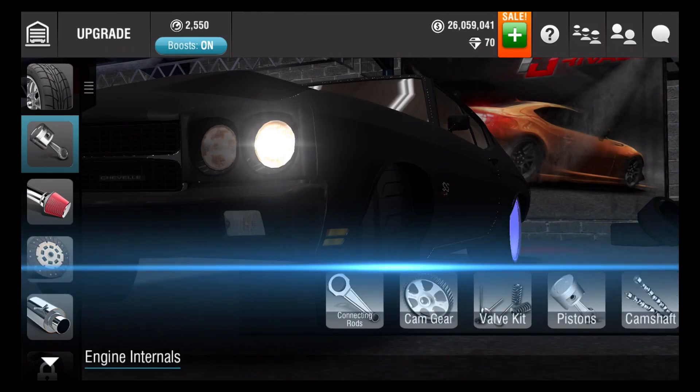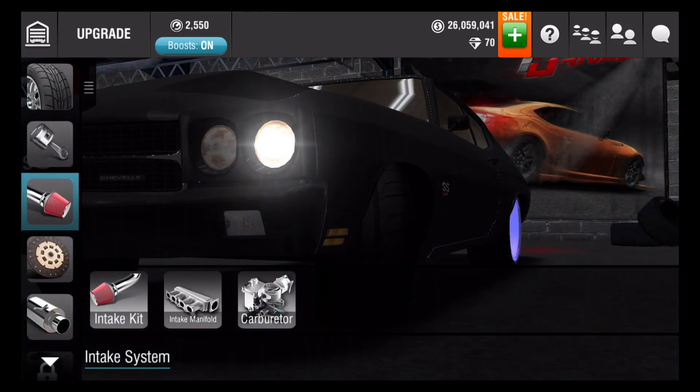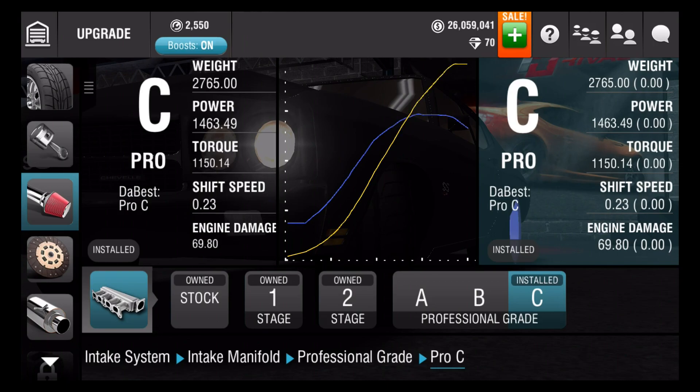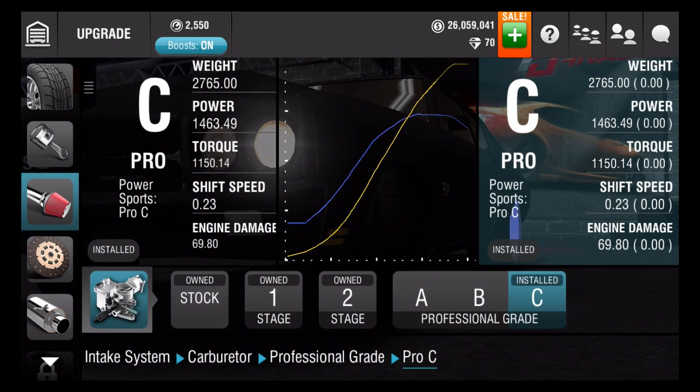I guess all of these wanted to be C's today — they wanted that nice beautiful C cup, you guys. I'm just kidding. So next is the intake system: intake kit — C, intake manifold — C, and carburetor — C.